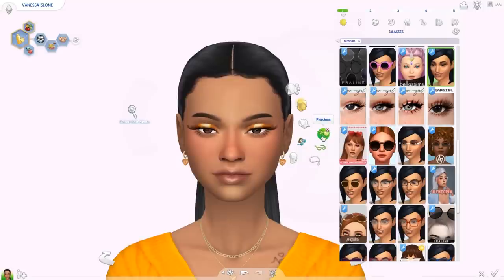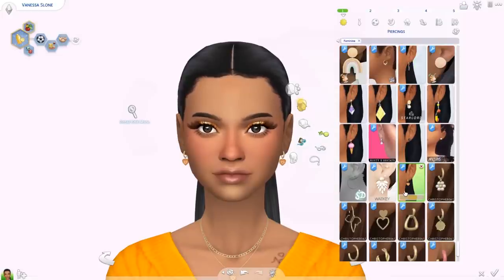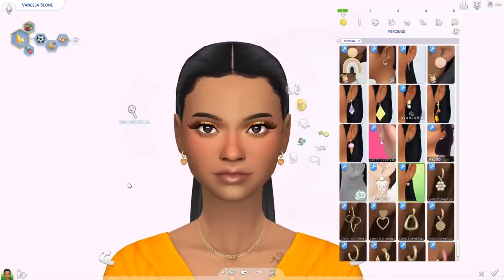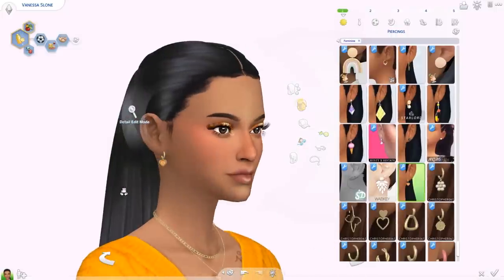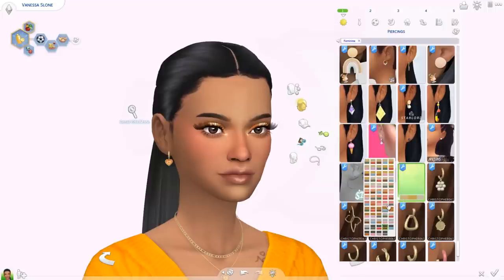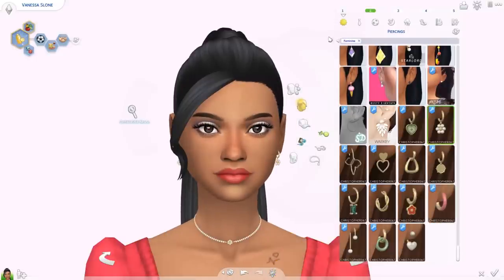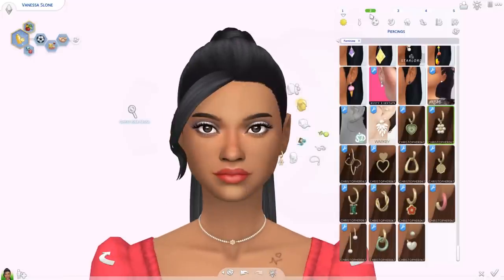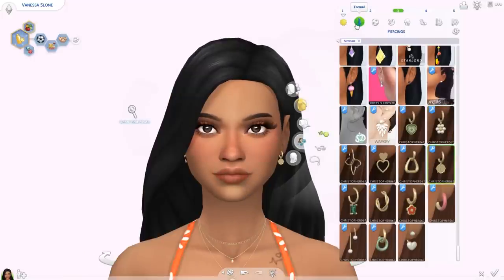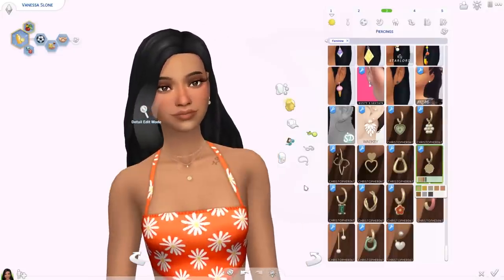Moving on to earrings and necklaces — I have a lot of CC here from Christopher067, all downloaded from The Sims Resource. First we have the Latte set: matching earrings and a cute layered necklace with a heart. These come in literally millions of colors. Then we have the Angel set: little daisy earrings and a pearl necklace with a daisy in the middle, really pretty, available in different metallics. Then we have the Majesty set — the earrings and a matching layered necklace. I have similar earrings in real life so I had to get these.